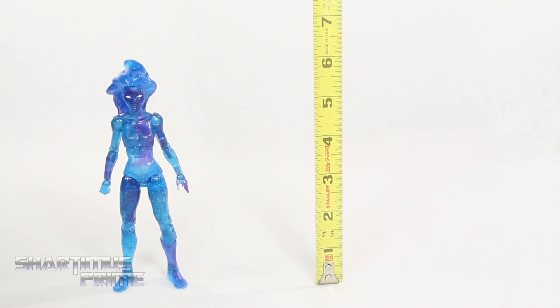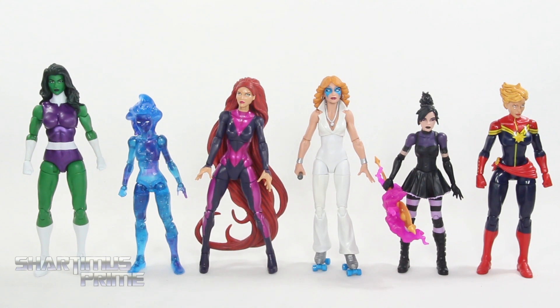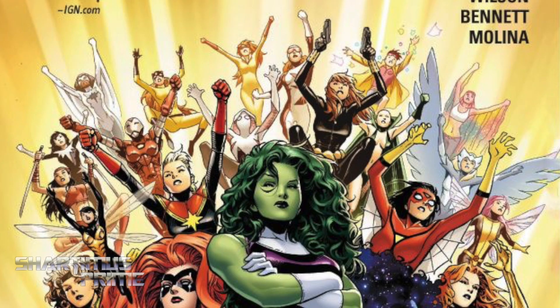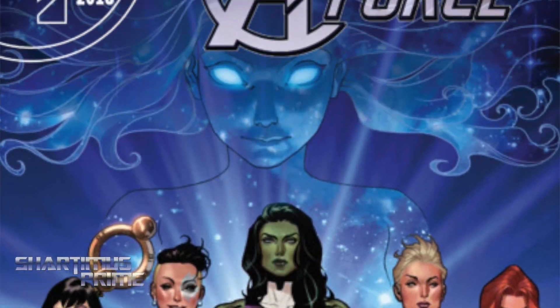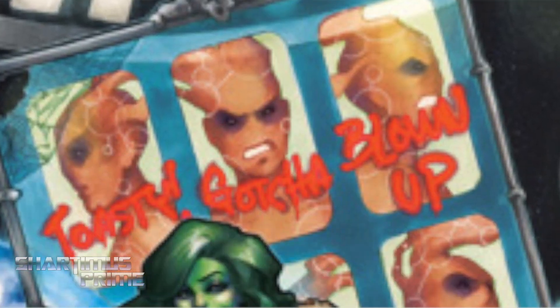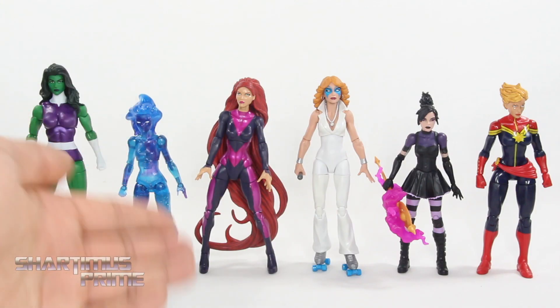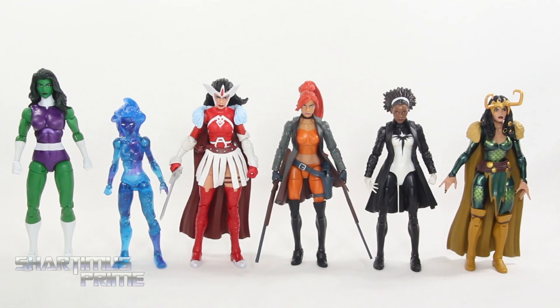To measure out this Singularity figure, you can see she's standing just a little under six and a half inches tall. Here's Singularity compared to what I believe is the core A-Force team members. The A-Force team is actually all of the Marvel female characters — but from my research these six characters are the main ones seen on most comic book covers. So I think this is the core group. We have She-Hulk, the very difficult-to-stand Medusa, Dazzler, Niko, Captain Marvel, and Singularity.